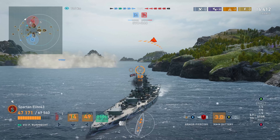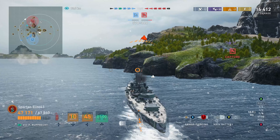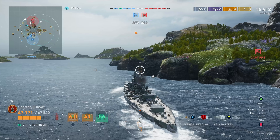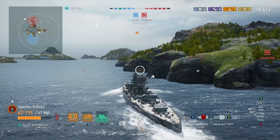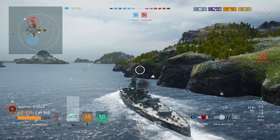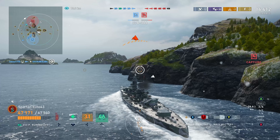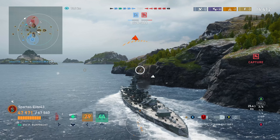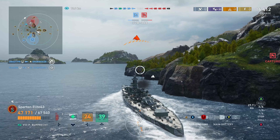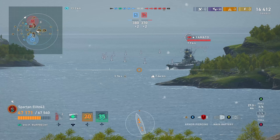Worcester goes down, so they have lost a radar cruiser. We have lost a Gearing. Now look at the map — look at the positioning of the two ships. The enemy Ruprecht is going to put himself in a position to counter us from the right. The Yamato on the other hand has put himself in a position to come straight through the middle, and we are in the perfect position to rush this Yamato.